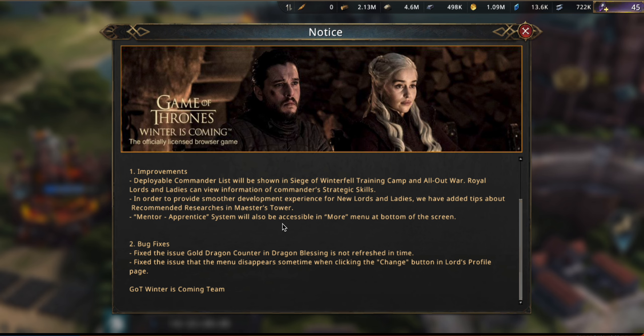Then finally, the Mentor-Apprentice system. Before, it was only accessible through the Social tab, which was just kind of odd, and now they've added it to the More menu, which makes a lot of sense.